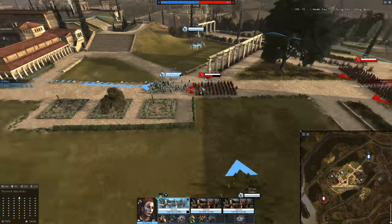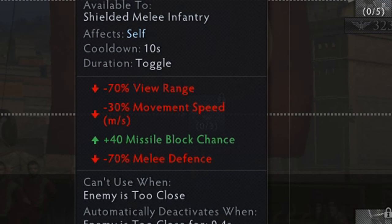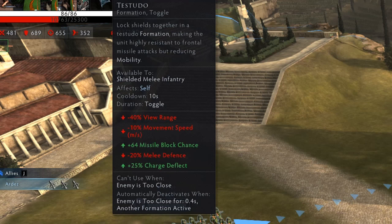Testudo also comes with some penalties to view range as well as movement speed, although those penalties are reduced as you upgrade the ability.